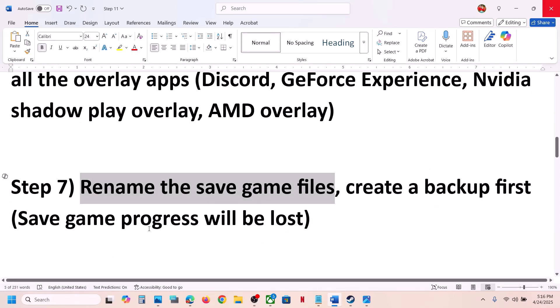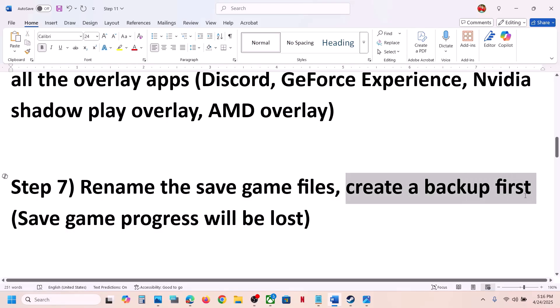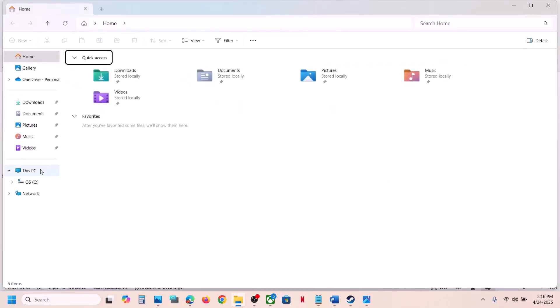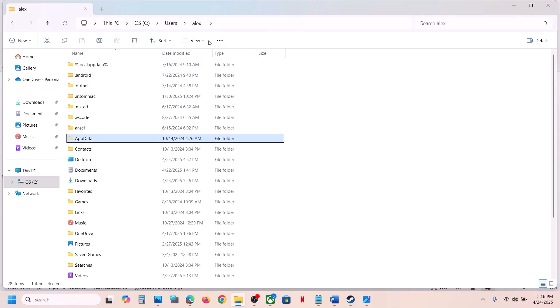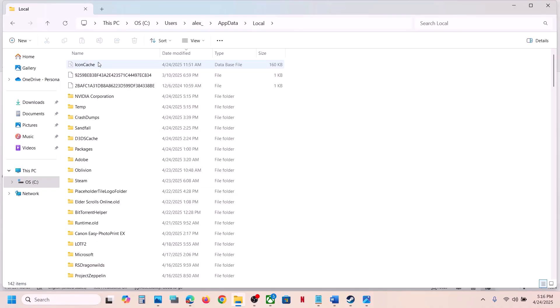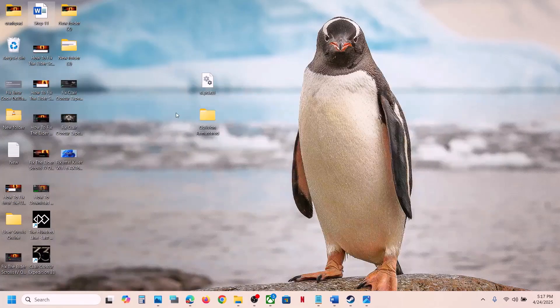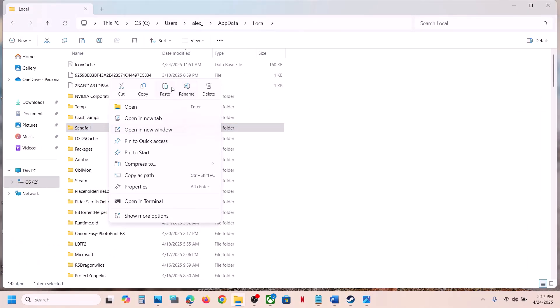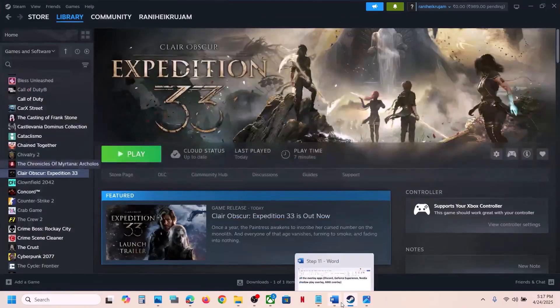The next step is to rename the save game files. When you do this, you will lose all game progress and have to start from scratch, so create a backup first. Open File Explorer, go to This PC, open the C drive, open the Users folder, open your username folder, then open AppData. If you don't see AppData, click View, Show, and check Hidden Items. Open AppData, then Local, then the Sandfall folder. Copy this folder and paste it to the Desktop as a backup. Then rename or delete the original folder and launch the game to check.